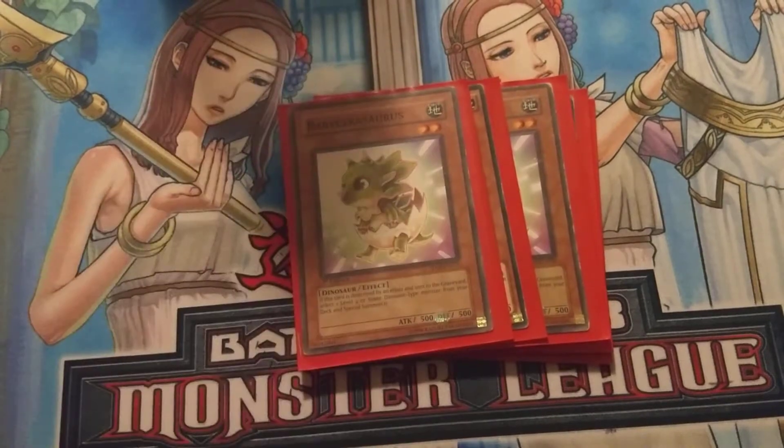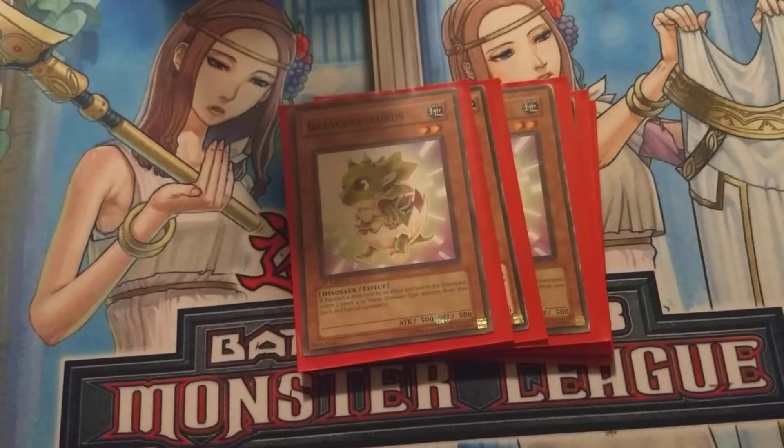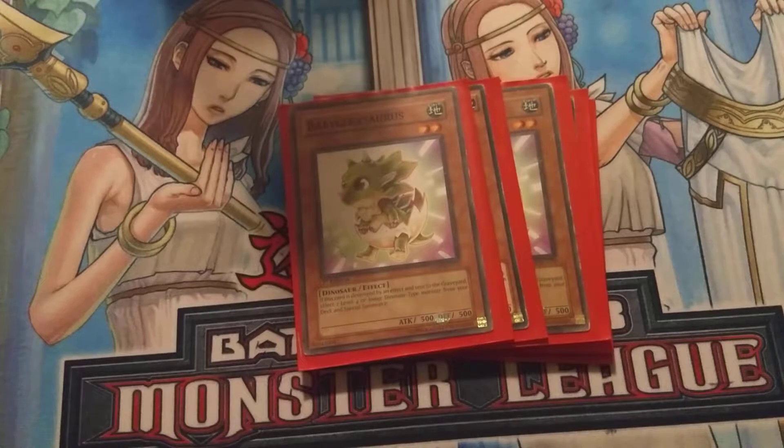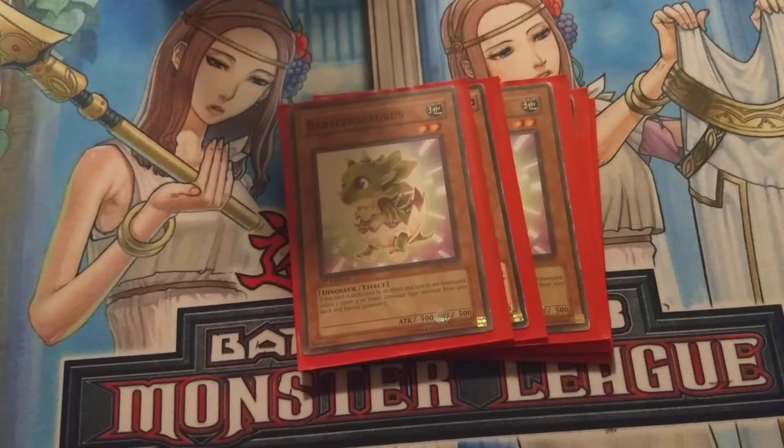Next card that we play, Triple Baby Sarasaurus. This card's pretty good if you have the field spell out. His effect says that when he's destroyed by card effect, you can special summon a level 4 or lower from your deck. So we either bring out Soul Eating Overraptor or a few of the other dinos in the deck.